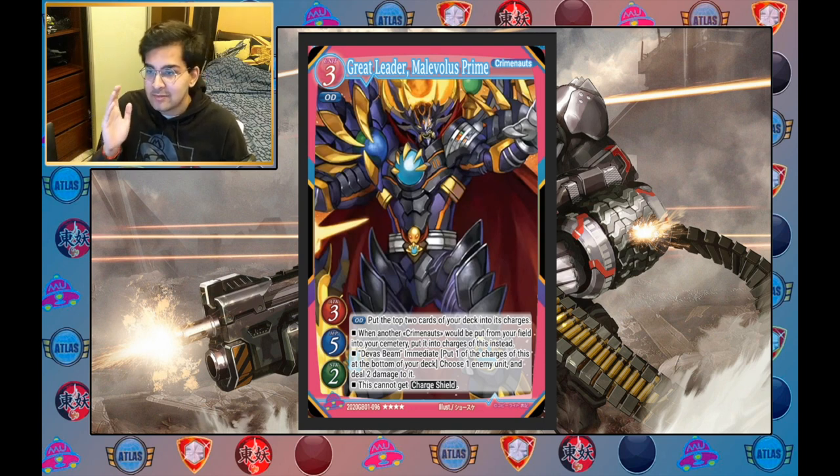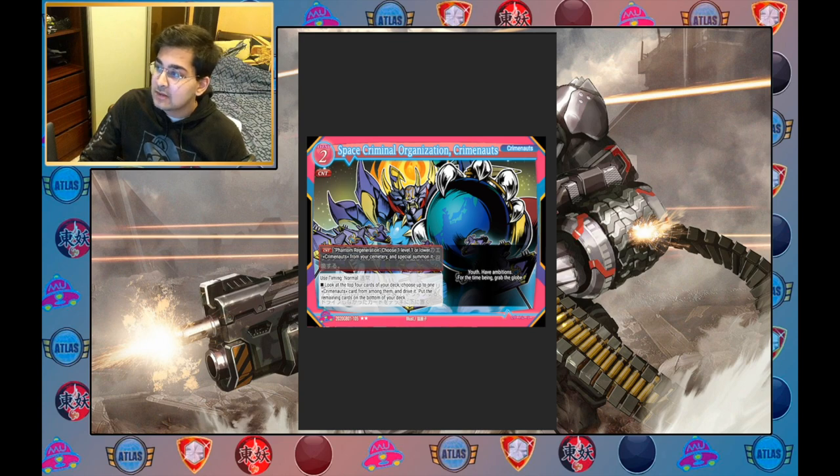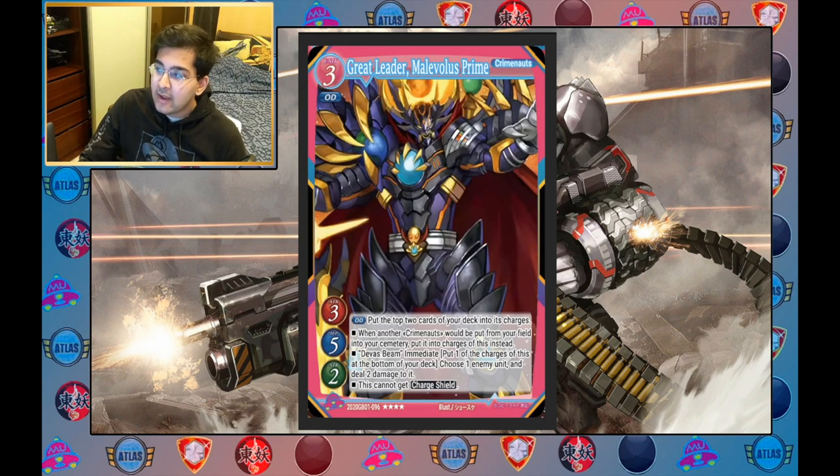Once you've decided the focus of your deck, you can choose which ruler would best support that core package. I'm going to give you an example with crime noughts. I've decided I want to build around Malevolist Prime and a core of three cards: Malevolist Prime, Bad Man's, and Space Criminal Organization Crime. I really like the Devis Beam effect and I want to deal lots of damage using Malevolist Prime, so I want to support that.